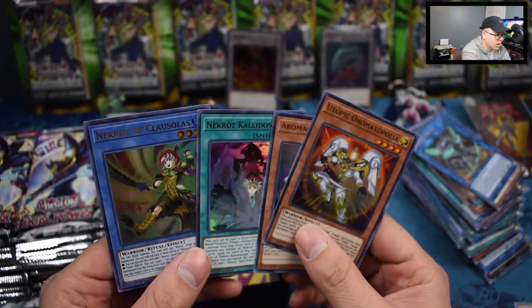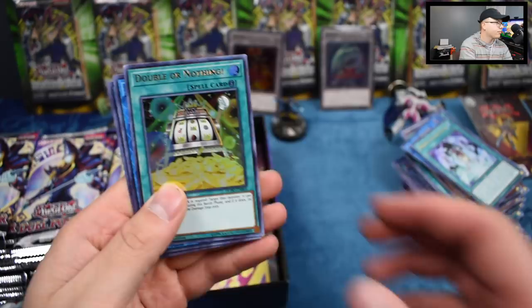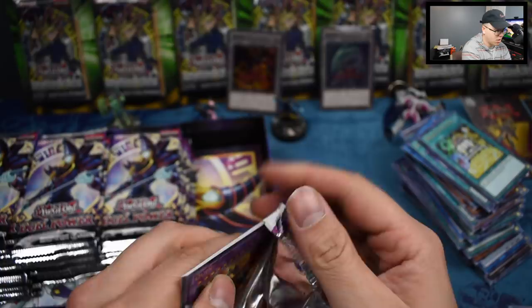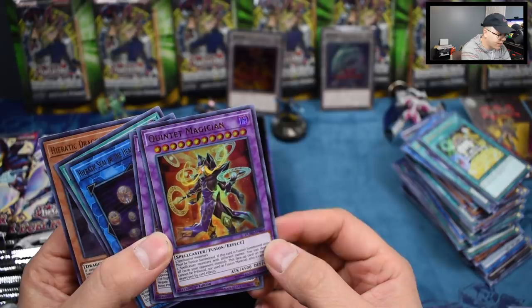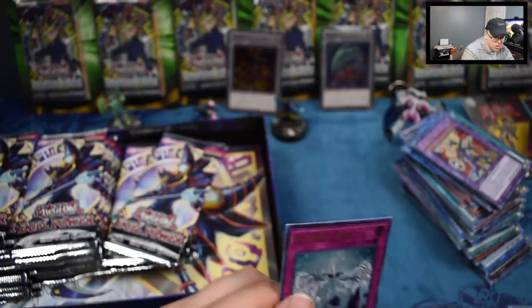Utopic Onomatopoeia, Winged Dragon of Ra Sphere Mode, Jasmine, Necroz Kaleidoscope, and Colossalos. Still no Brionac or some of the other Necroz cards — Double or Nothing. Enchanter, Prophecy Heretic, Holly Angel, and Stardust Wish. I think Infinite Impermanence is like one per case or something — we have a Quintet Magician, Necroz Kaleidoscope, and another Heretic Dragon — it takes five Spellcaster monsters. Photon Advancer, Hot Red Dragon Archfiend Abyss, and we got a Constellar Ptolemy — heavy pull!